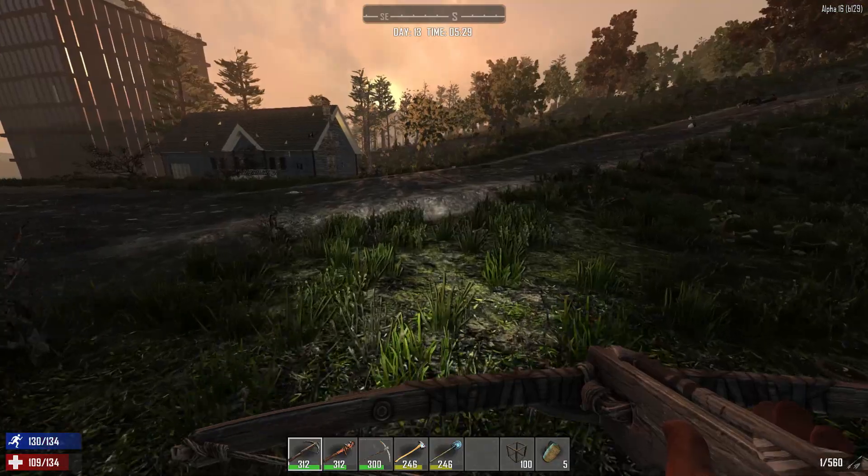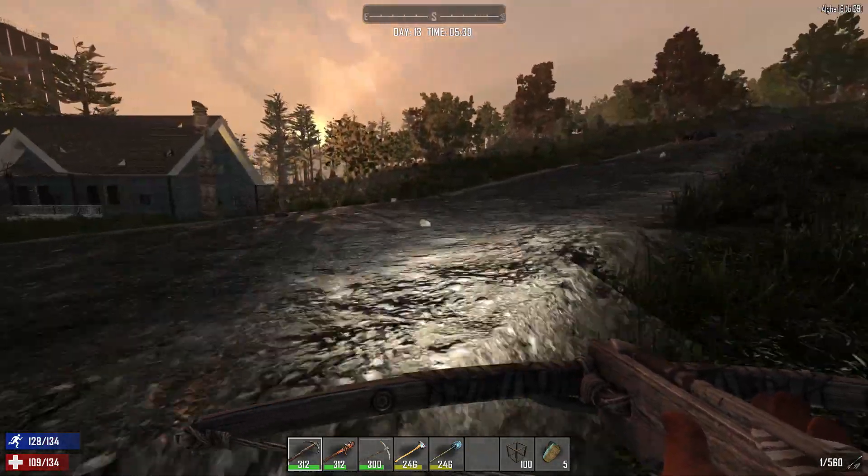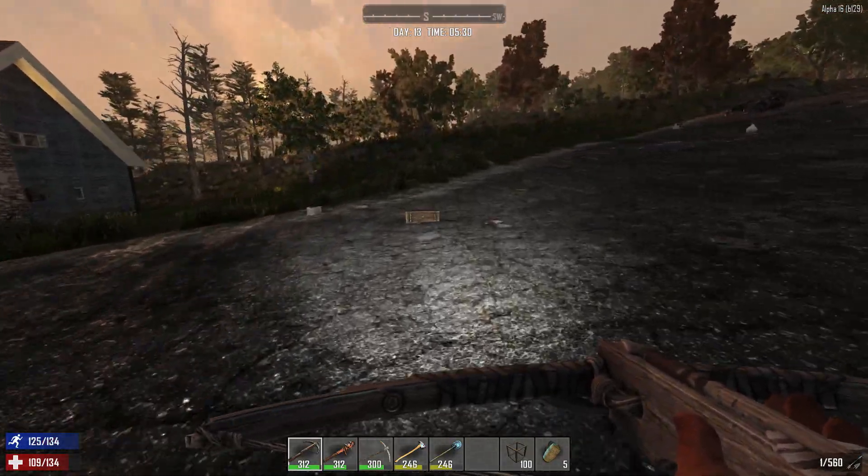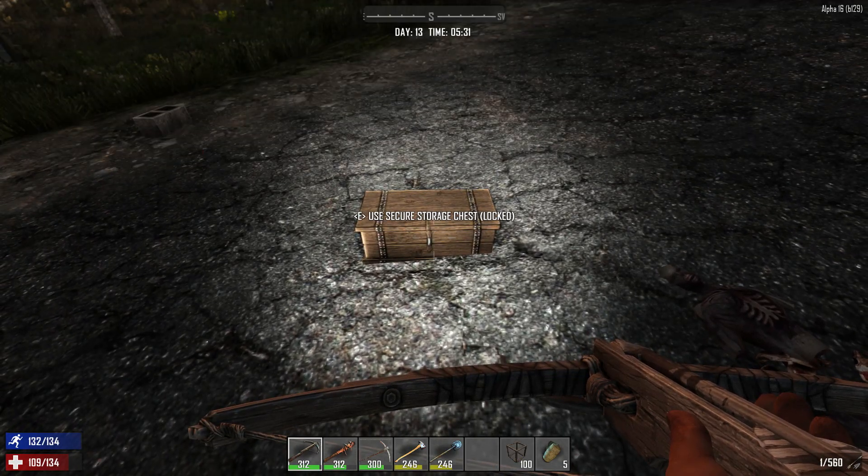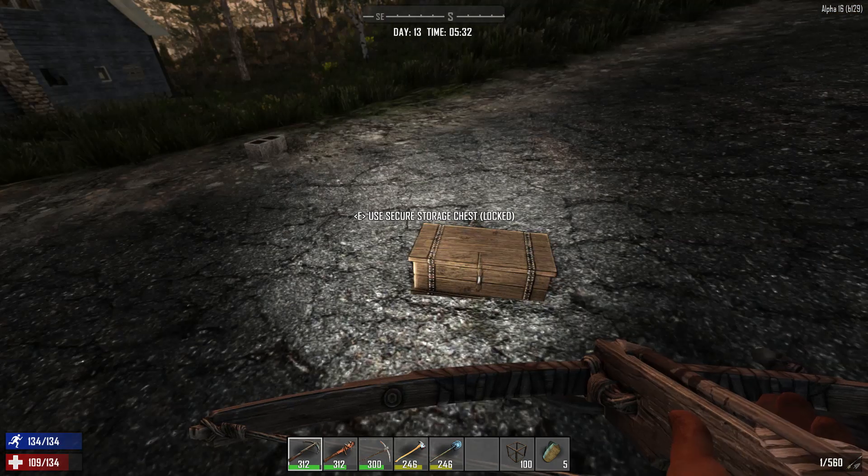Let's check over here in this chest — I put kind of a chest over here with stuff that I really didn't want to lose, just in case that building fell. And there were calipers in there. So I lost all of that stuff.